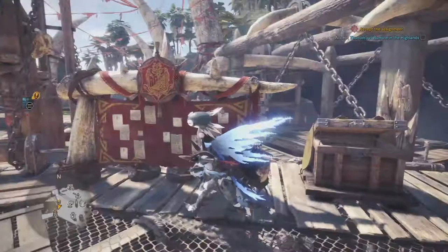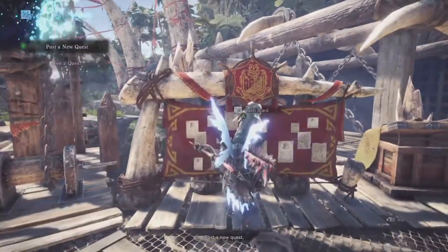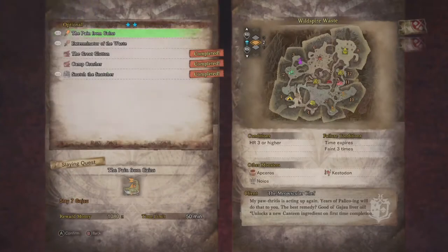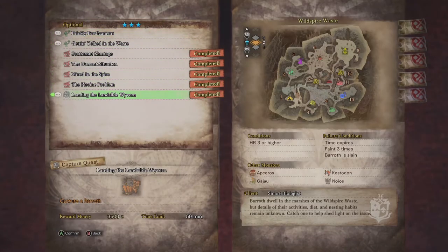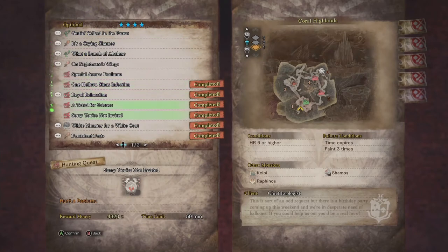Let's go ahead and dig into exactly what the missions are that we'll be having to complete. The first mission you're going to start off with is going to be in the optional — they're all going to be optional. It's a two-star quest and it states 'Snatch the Snatcher.' Once you complete this quest, you're going to move on to another quest called 'Landing the Landslide Wyvern.' And after you complete that, you're going to hit another one called 'White Monster for a White Coat.' These are pretty much all captured quests.